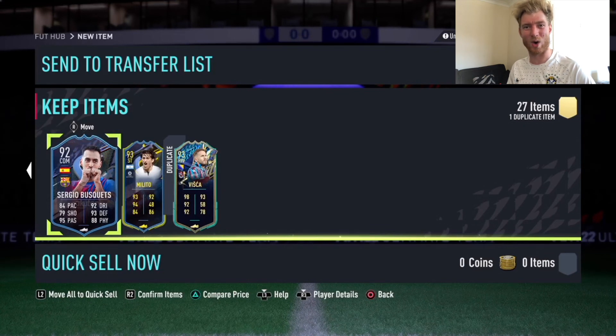So that is 200,000 coins worth of player picks — 27 in total. That has been the video for today, guys. Drop a like on the video if you did enjoy the content. Subscribe if you are new around here. My name is Jake Moody and I will see you in the next FIFA 22 video. Cheers.